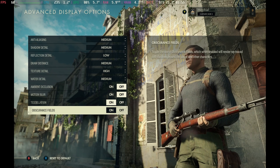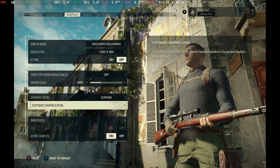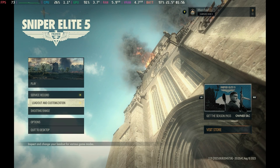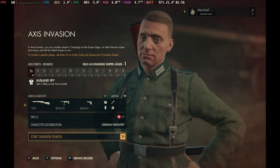Our tweaked settings for online, which made quite a difference, were to turn ambient occlusion off, turn tessellation on, bring reflection detail down to low, and texture detail down to high. This gave a much more stable frame rate in multiplayer scenarios, especially with a lot more going on, and we had a great time with the Axis Invasion mode.